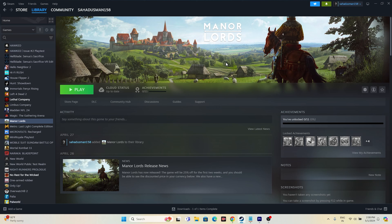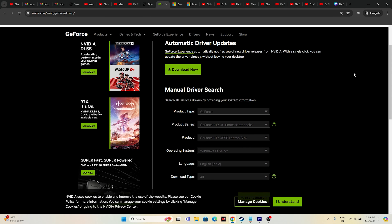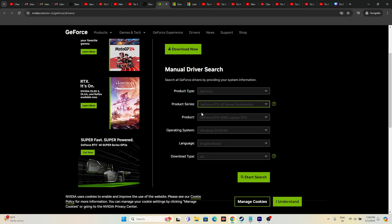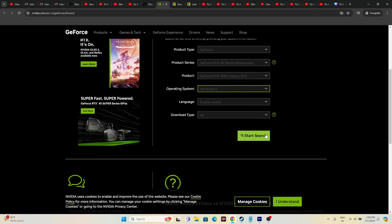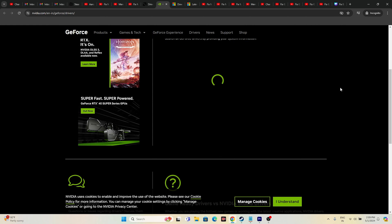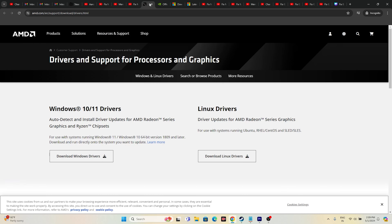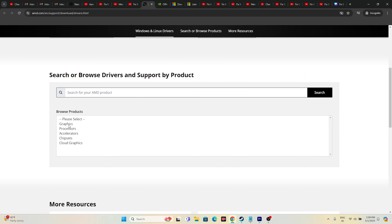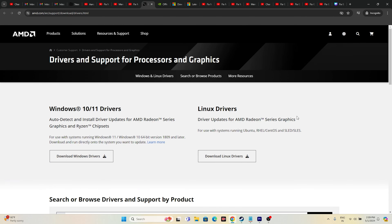The next step is to update your graphics card drivers. For NVIDIA, go to the NVIDIA website, select your product type, series, operating system, and language, then click Start Search. Download the latest driver — version 552.22 released April 16, 2024 at the time of this video. Install it, restart is mandatory, then try launching. For AMD users, select your graphics card details and download the respective driver.